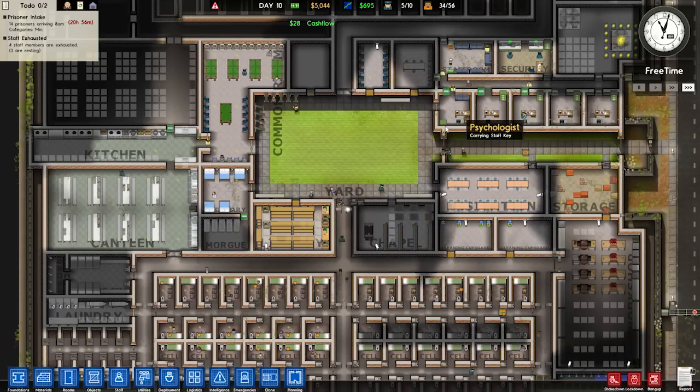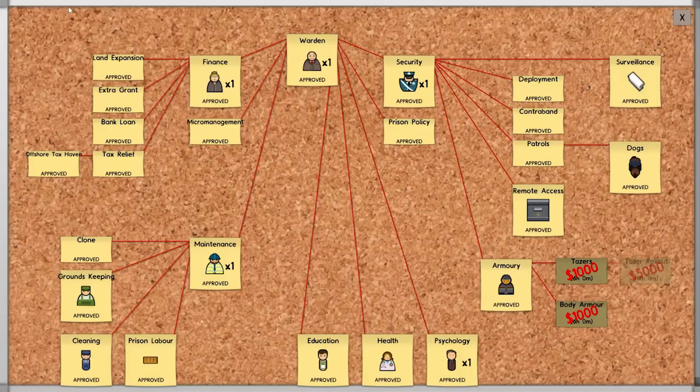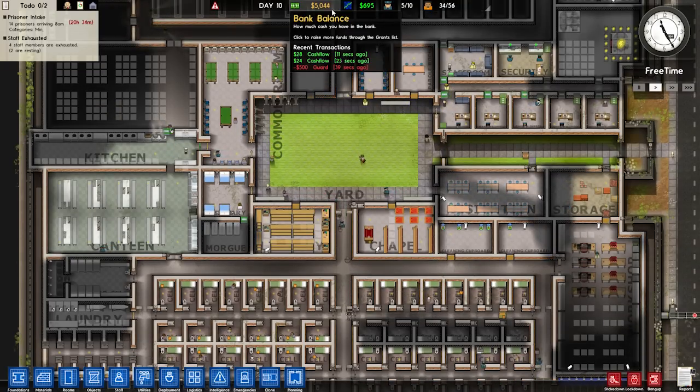We've got a couple hours of free time here. Cash flow — we had a little ding-a-ling there, I don't know what that was for. Did we just finish researching something? I don't know — was that like tax relief or something? Bank balance — 42 seconds ago we spent 500 under guard. That's a shame.